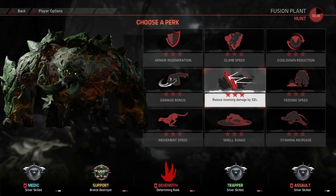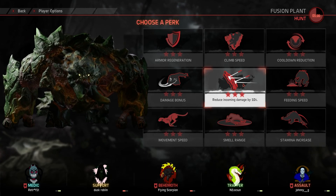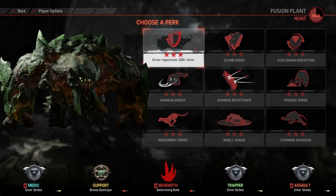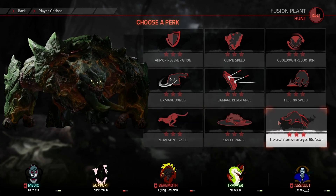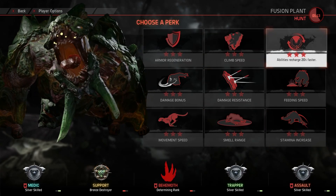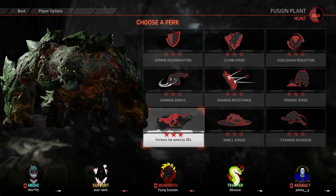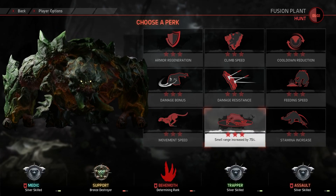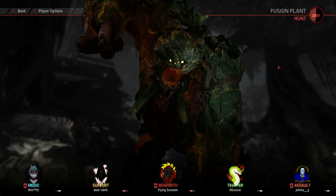I'm not sure if I want Damage Reduction — it does buy more time but you don't heal very much. Damage Reduction is good if you're healing a lot. Feeding Speed could be good, smell range, traversal. Damage Bonus is good too, but I think I'll just take Movement Speed. Smell Range increase by 75% is actually pretty helpful, but yeah, I'll go with Movement Speed.